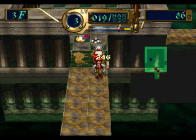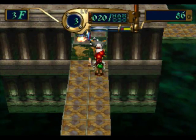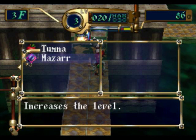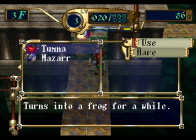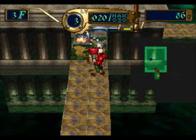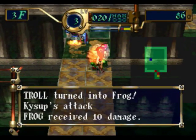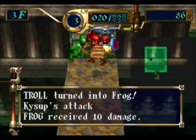I just got a tumna fruit and a mazar seed. The mazar seed increases your level by one — think of it as a rare candy. The tumna fruit, if you throw it at an enemy, will turn them into a frog that can't do anything, so it's easy to kill.